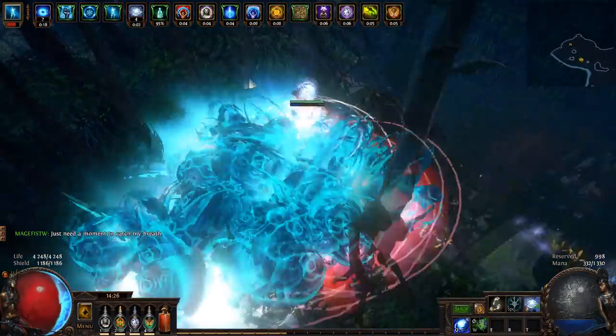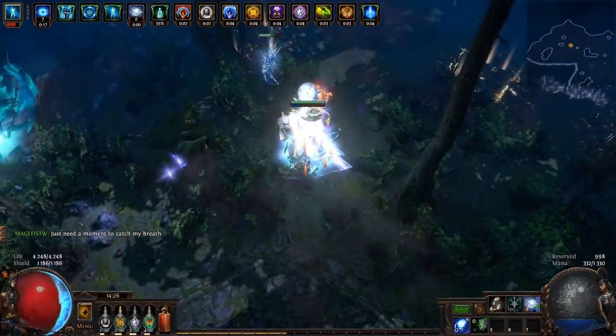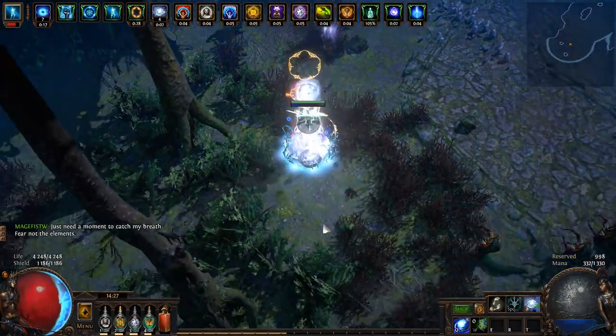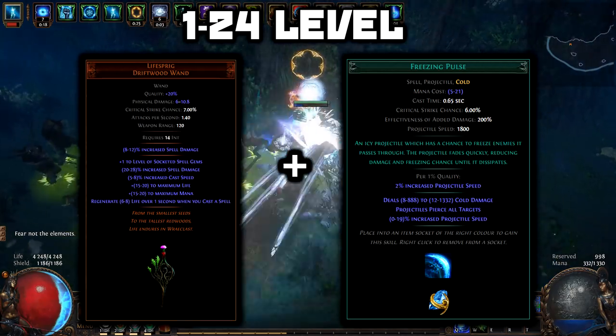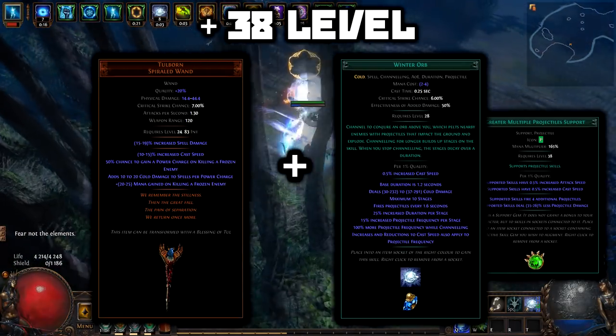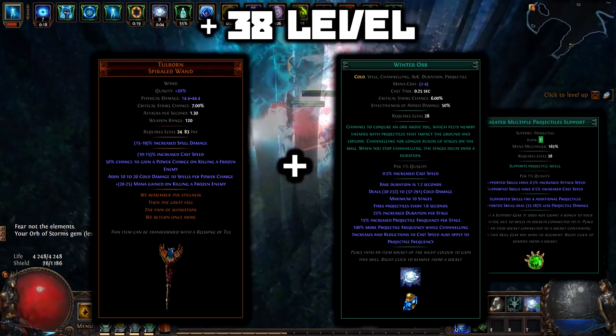Winter Orb Assassin. The most underrated forgotten build, even after a huge nerf. This skill is still reliable and requires almost nothing. Start leveling with Freezing Pulse. Then, on level 38, after we unlock Greater Multiple Projectiles Support, we start using Winter Orb.